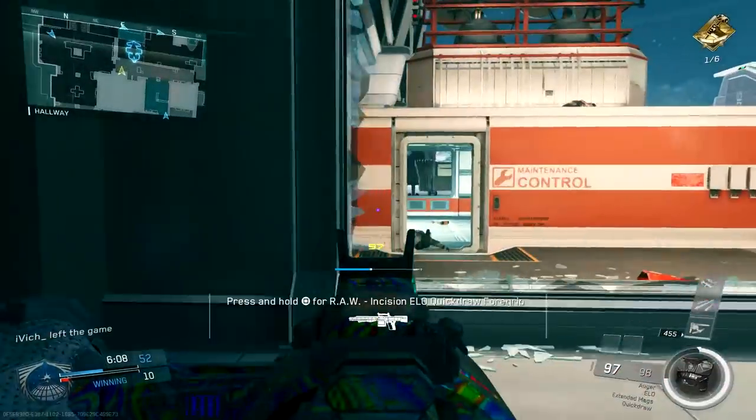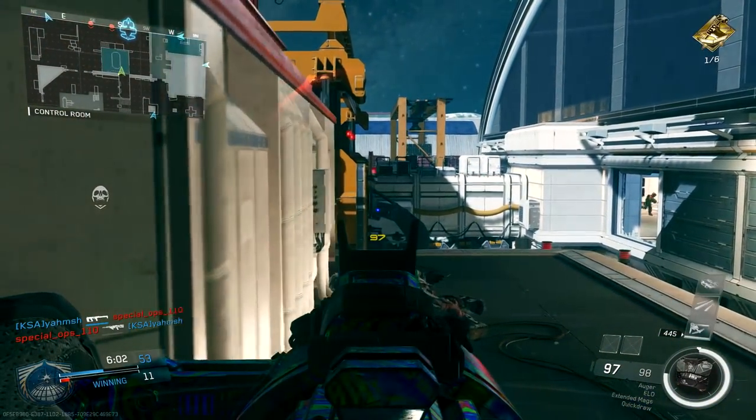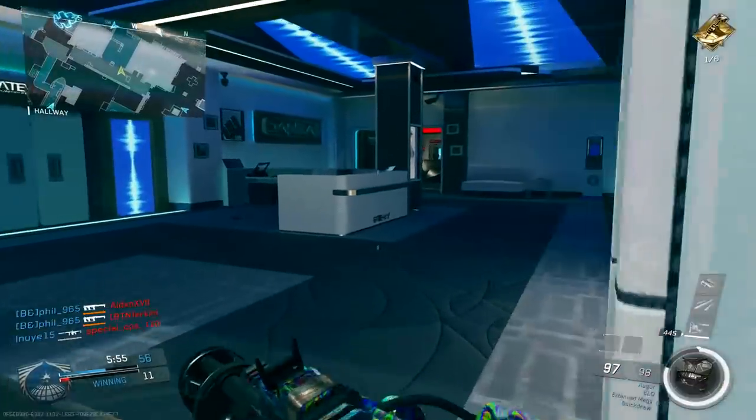Now, a couple things I wanted to point out that contribute to the time to kill looking really, really fast. First off, they're playing in a LAN environment, and this means your experienced time to kill — or the time to kill that you actually see on your screen — looks a whole lot faster than you would normally see in an online environment where there's a lot of latency.